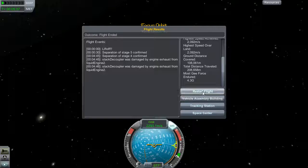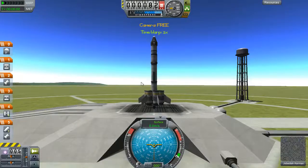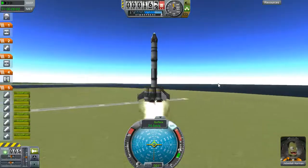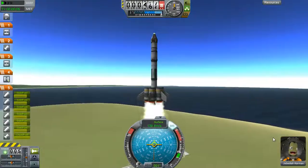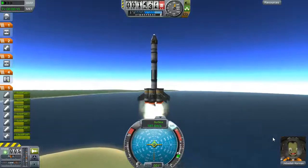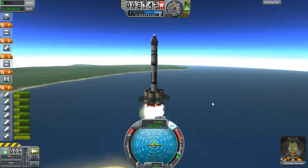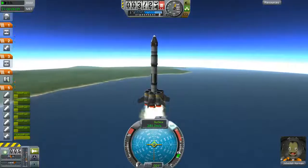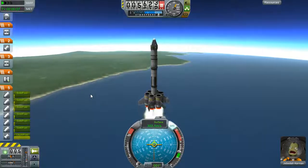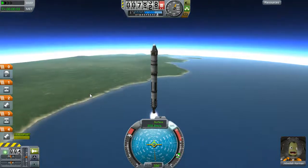Now let's go try the other way. Don't have to remember that number — 40.49 units of fuel. Jeb's still quite happy. Not running any engines yet, no need to. At least get pretty low. I'll throttle up to full throttle and start my turn at about 10 kilometers.